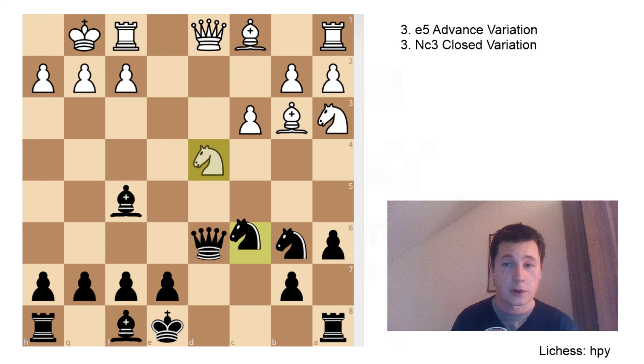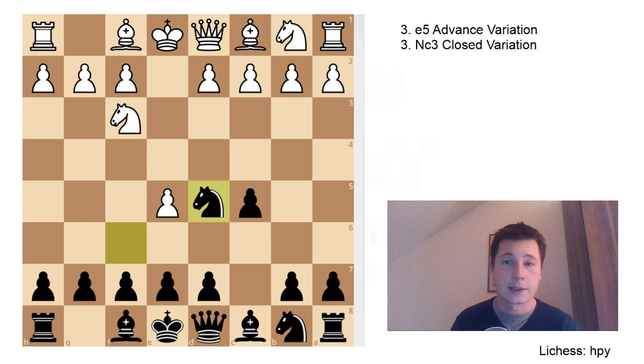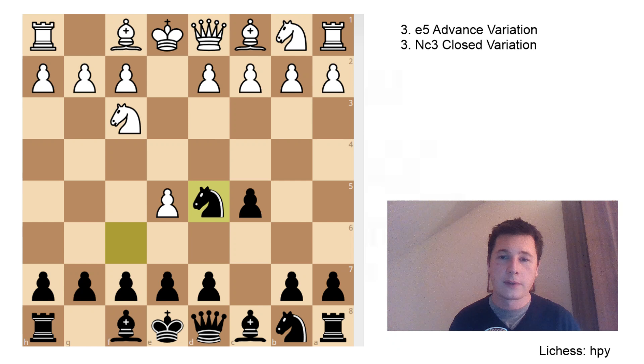After knight to c6, white doesn't have to play d4, which is the most obvious move and basically the Alapin Sicilian. White could go for bishop to c4 as well. You don't have to play d4 immediately. Knight b6, bishop b3, d5, exd6, queen d6, knight to a3 trying to get into c5, the knight is controlling that, trying to get into c4 and b5, and now a6 to stop knight b5 and castles. Bishop f5 developing, d4, taking, cxd4, knight d4, knight d4, cxd4, and e6. This is very closely related to the Alapin Sicilian, and most players who choose to play the Nimzovich variation will most likely want to avoid this, but you won't be able to without studying the Alapin Sicilian as well.